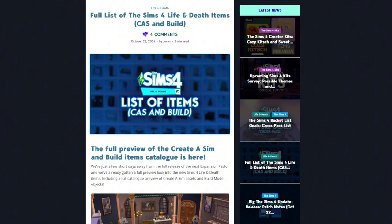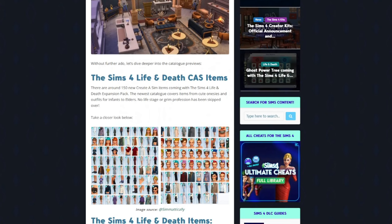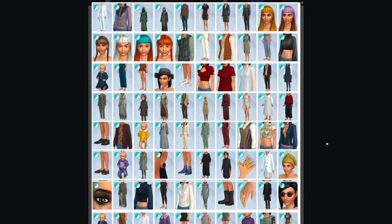If you do not want spoilers, do not watch the rest of this video. Starting with Create-a-Sim, there are 150 new items coming with the Life and Death expansion pack. It looks like we have a couple of full body costumes — an all-white suit, the grim outfit in colored-with-trim and plain versions, a lot of suits that look like an inheritance lawyer outfit with male and female versions, and these are the new hairs.